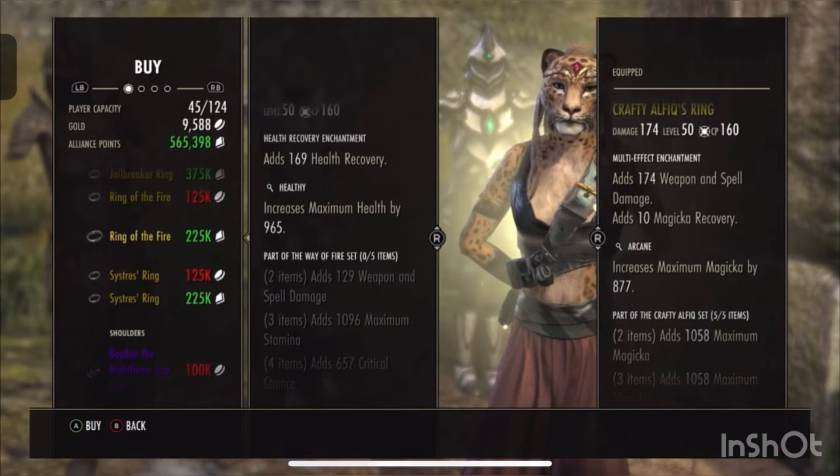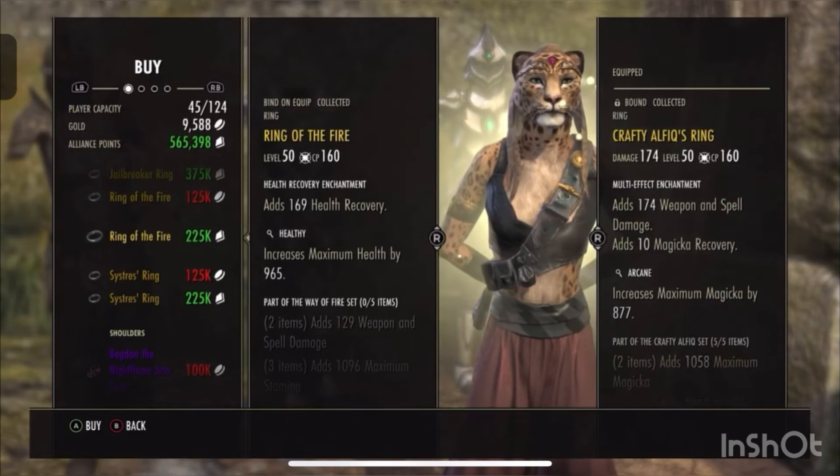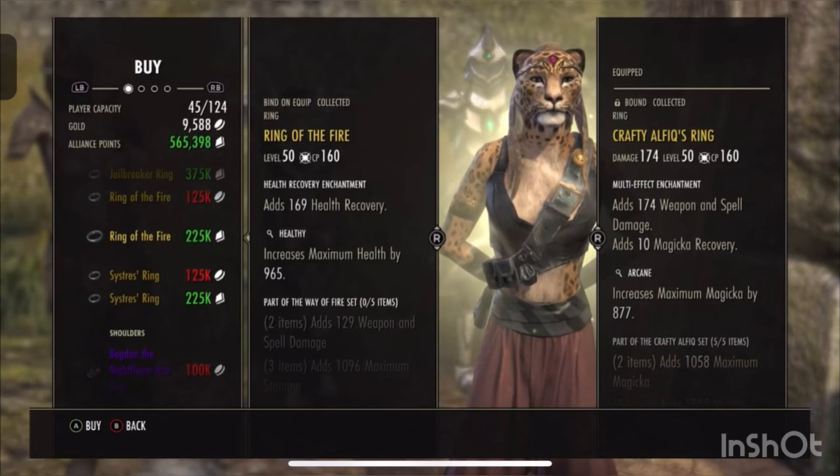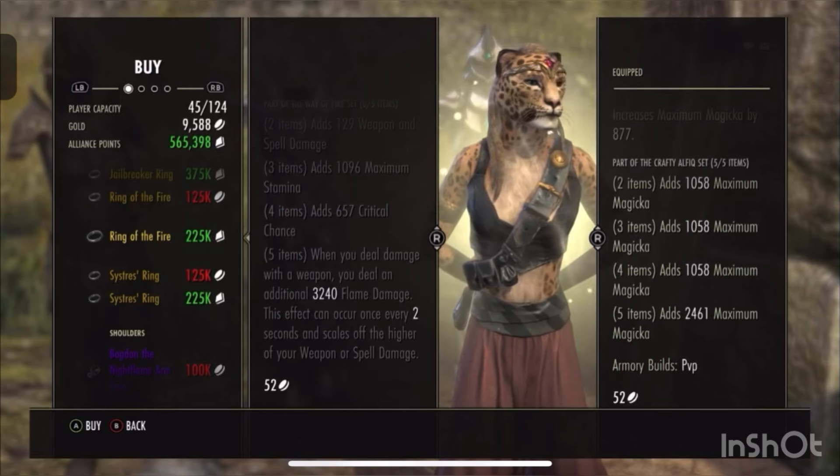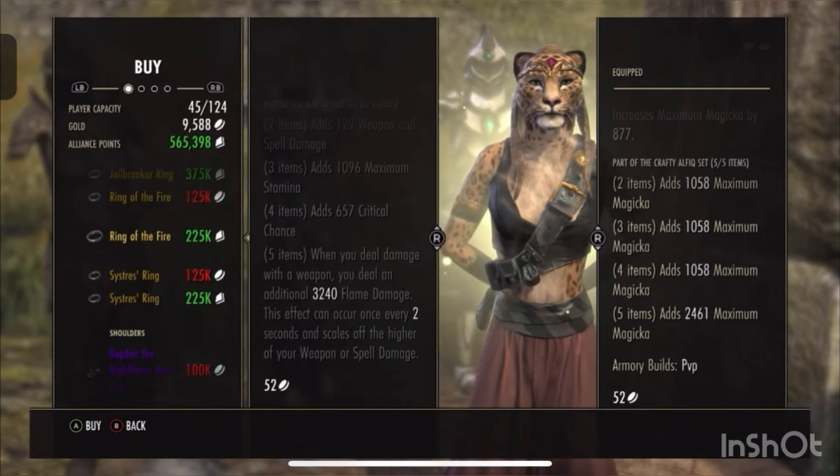It's also a heavy set, and because the proc condition scales off weapon and spell damage you ideally don't want to be wearing a lot of heavy armor. So this is ideal to get in jewelry and weapons. Like I said, it's really strong on Dragon Knights and really strong on any class to be fair, because it just procs so often.